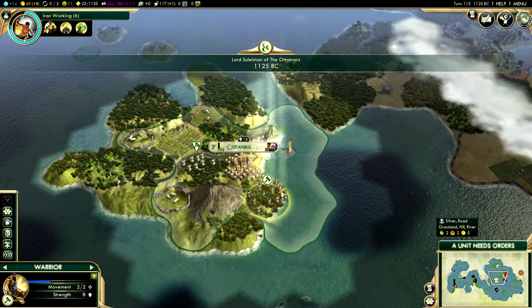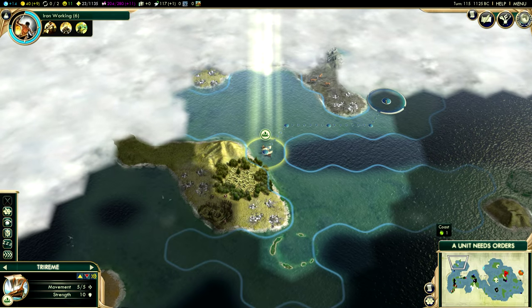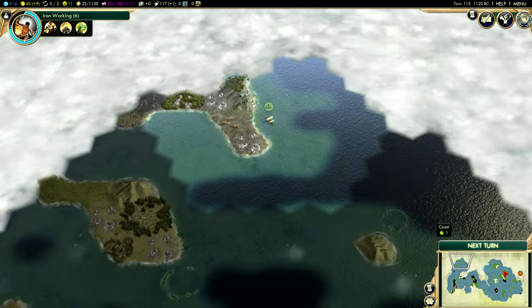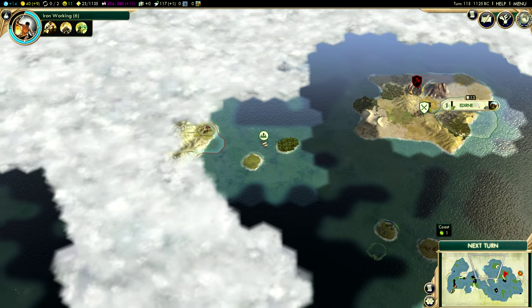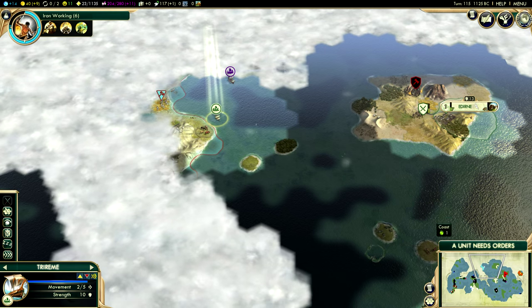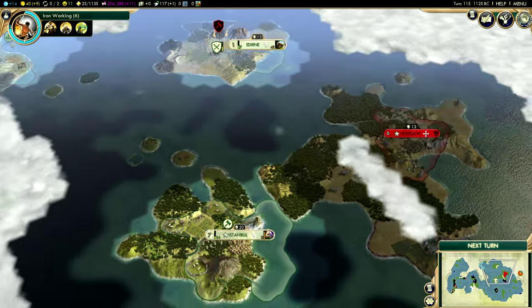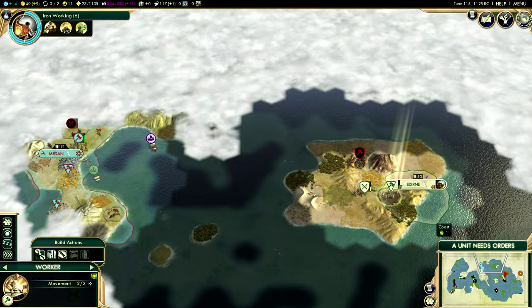Being colorblind is not, contrary to popular belief, actually grayscale. My life — or at least everything I see around me — is not in gray. It's just that the colors I see are different than perhaps the colors you guys see. It's harder for me to differentiate, especially with green and red and various colors.